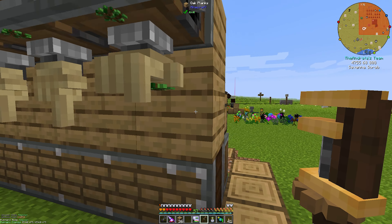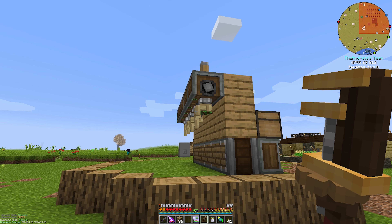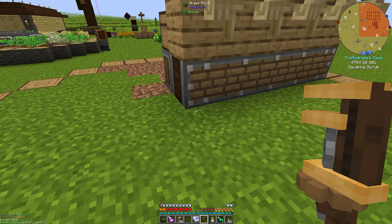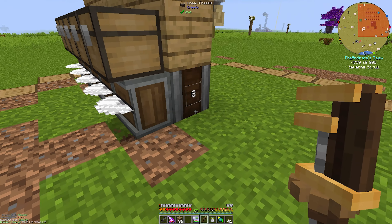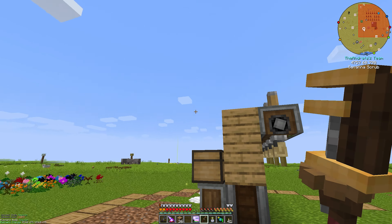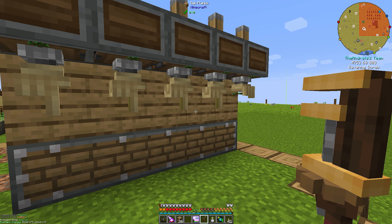Because in theory, this should be planting. It's grass. It's a sapling. It should be planting that. There should be no issues here. In my test world, I did have these facing the front, but that should not be an issue here. So I'm not 100% understanding what the major malfunction is with this guy.